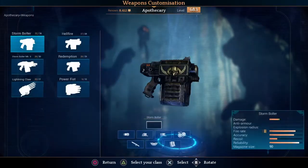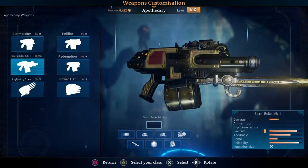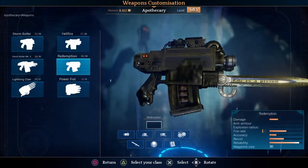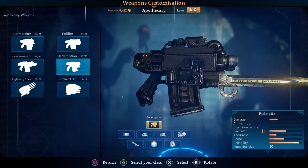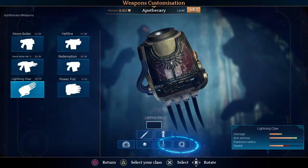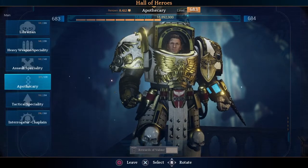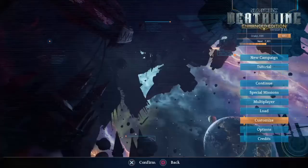Similarly with the apothecary, you can only use the Storm Bolter, the Hellfire, or the Redemption — all the firearms — but the Narseptium, which isn't listed in the menu, gives his skills a cooldown, so you always want to be using the Narseptium. Nobody else has an effect like that.